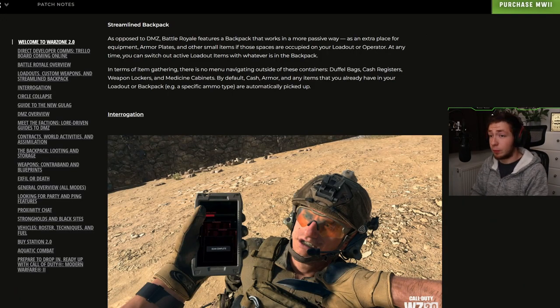Streamlined backpack: as opposed to DMZ, Battle Royale features a backpack that works in a more passive way as an extra place for equipment, armor plates, and other small items if those spaces are occupied on your loadout or operator. At any time, you can switch out active loadout items with whatever is in the backpack. In terms of item gathering, there is no menu navigating outside of containers like duffel bags, cash registers, weapon lockers, and medicine cabinets. By default, cash, armor, and any items you already have in your loadout or backpack are automatically picked up.